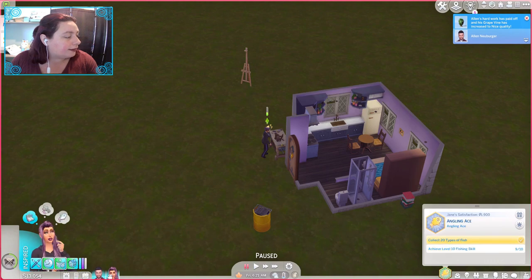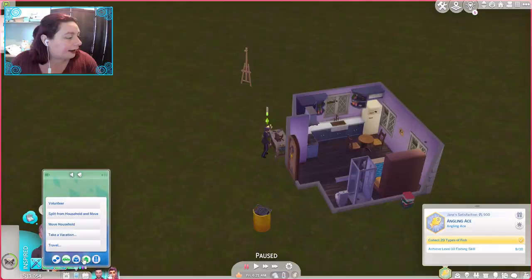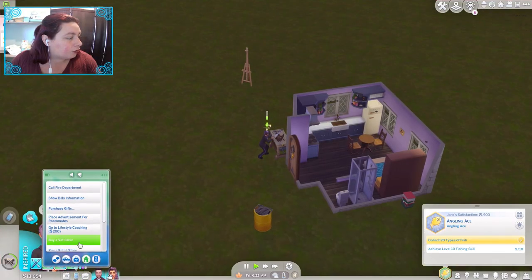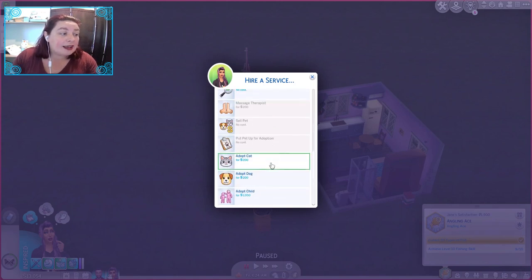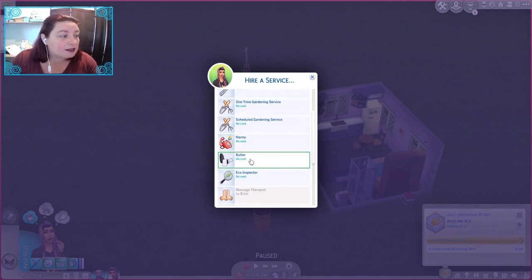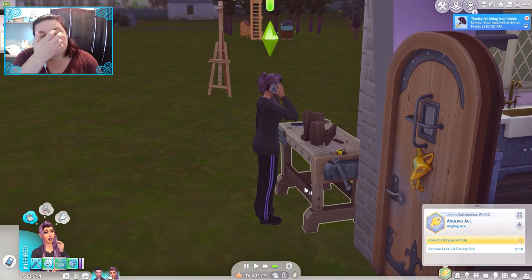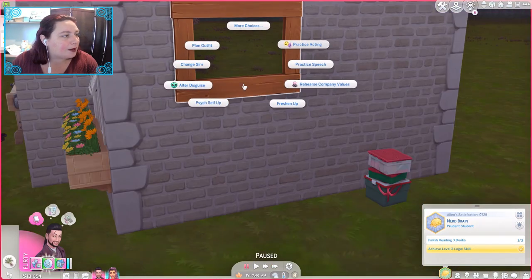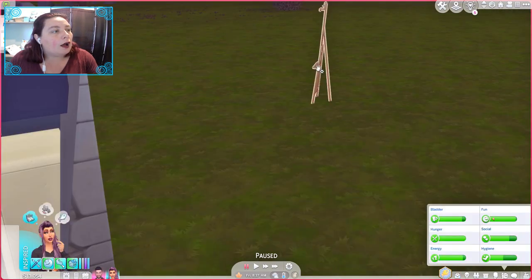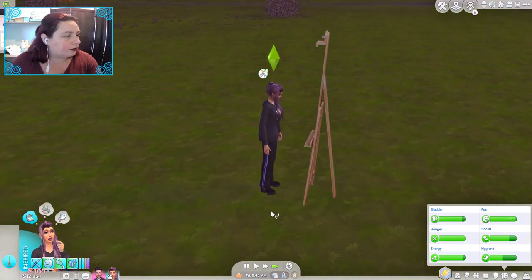Let's get her to go ahead and hire a scheduled maid, and also a repairman. Literally everything here other than these three costs us nothing — so it is perfect. A scheduled gardener too. We don't really need a butler right now, maybe later. Let's get him to come up and do some practice speech. Then let's see if we can get some extra simoleons by doing this.